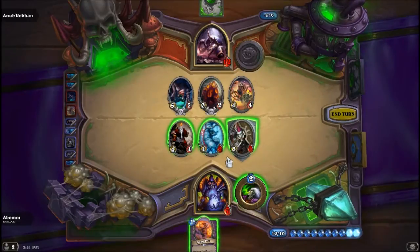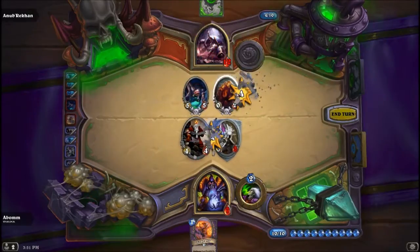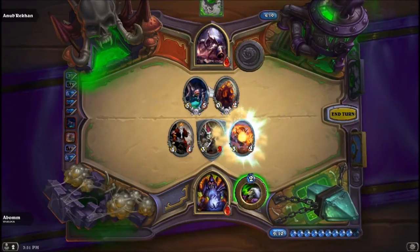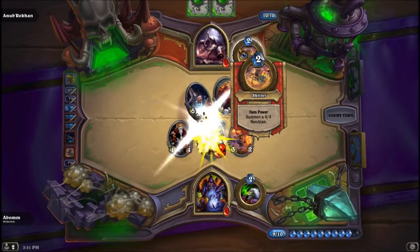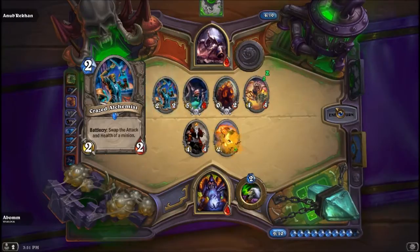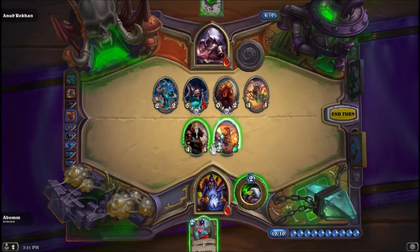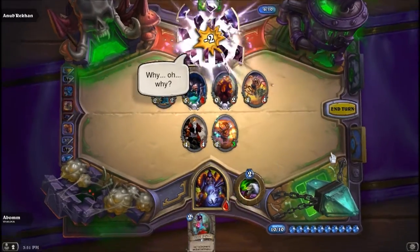I definitely do not want to play the Flame Imp. Probably going to trade this away just to be safe and go for the face. Now he should be concerned — actually, I'm going to play the Flame Imp. The reason being is if he trades this, I don't have anything — I don't have lethal. So he's going to need a little more than a Frost Bolt, which he doesn't have. So it looks like I'm going to win. Okay, I still won. I thought he was going to do some crazy alchemy where I have zero attack or something.